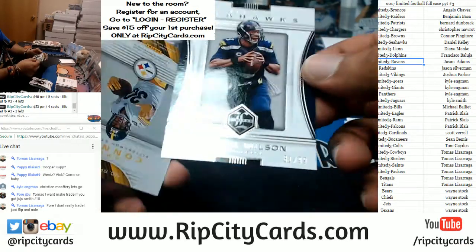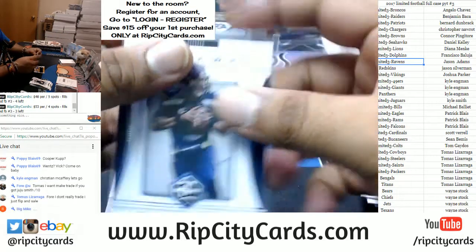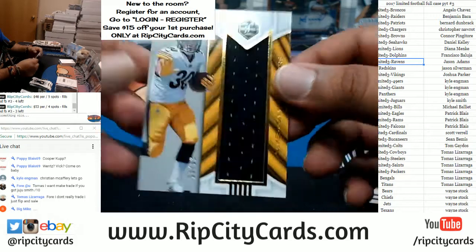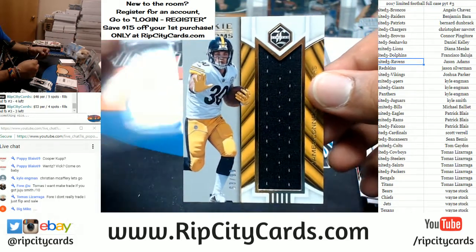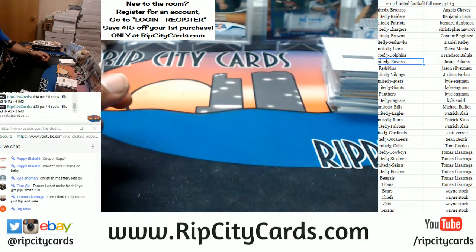What do we have here? We have Russell Wilson to 99 for the Seahawks. And for the Steelers — why not — a James Conner napkin to 99 for the Steelers. Two boxes left. Let's make some dreams come true.